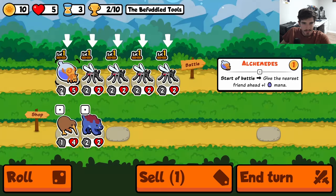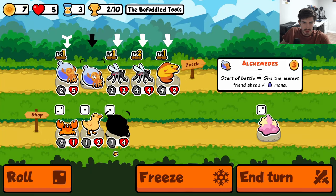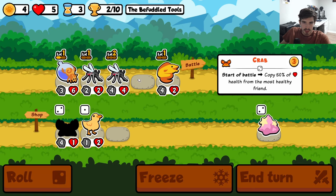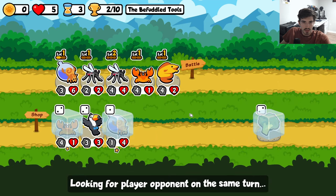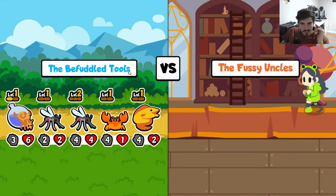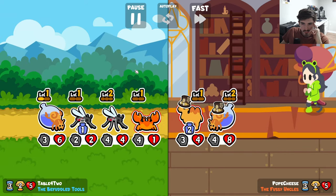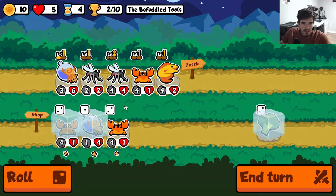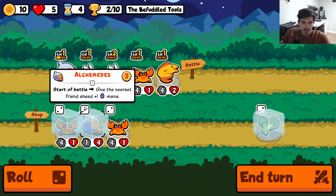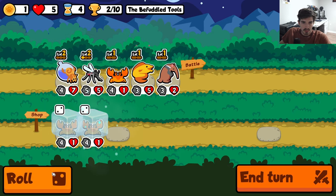Absolutely annihilated that guy. Alright, give me a level. Let's try an eel — we haven't really tried an eel yet. Naturally you'd want to run a Crab with it, right? This looks pretty good. Sure, take the draw — that's fine. Let's go level here, here, here — hold you two.